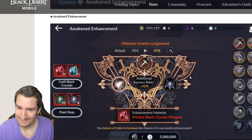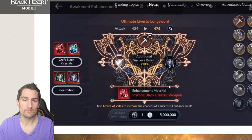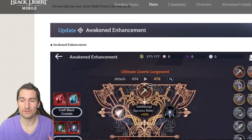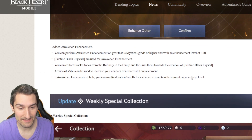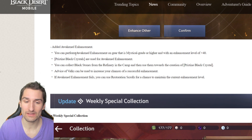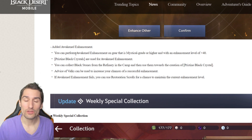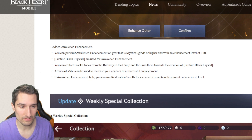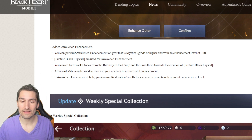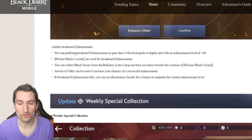Pri, duo, tri — that's a lot of CP too. Basically it's introducing the roman numeral enhancement system, which is on top of your plus 40. Now you can add roman numerals to your gear if it's plus 40 — plus 40 to roman numeral one — and that's actually increasing your CP by 20. That is intense. You can perform awakened enhancements on gear that is mystical grade or higher and is plus 40. Pristine black crystals are used for awakening. You can collect black stones from the refinery in the camp and use them towards the creation of pristine black crystals. Advice of Valks can be used to increase your chances of a successful enhancement. If awakened enhancement fails, you can use restoration scrolls for a chance to maintain the current enhancement level.